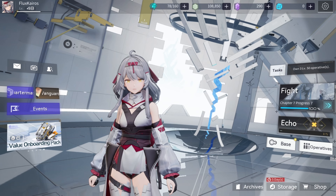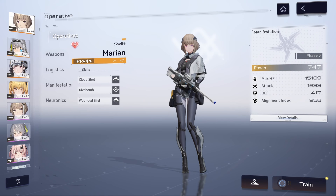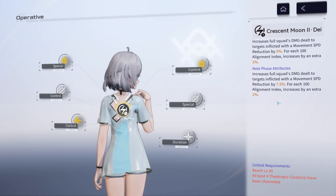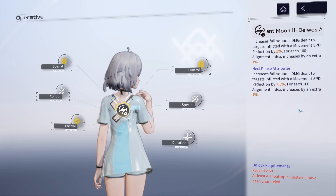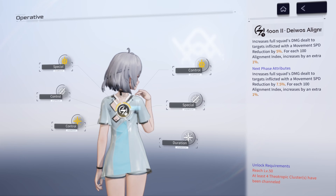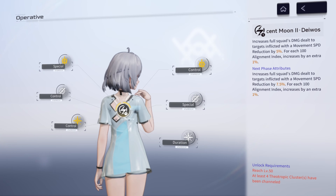The second hidden mechanic is that Alignment Index does not actually scale in the intervals of 100 as stated in the Davis Alignment Descriptions. It's actually a linear scaling based on how much Alignment Index stat you have. If you don't know what Alignment Index is, I have a video on it linked in the description. But this finding basically means that it might be optimal for some characters to build Alignment Index as substats on their logistics for certain builds.